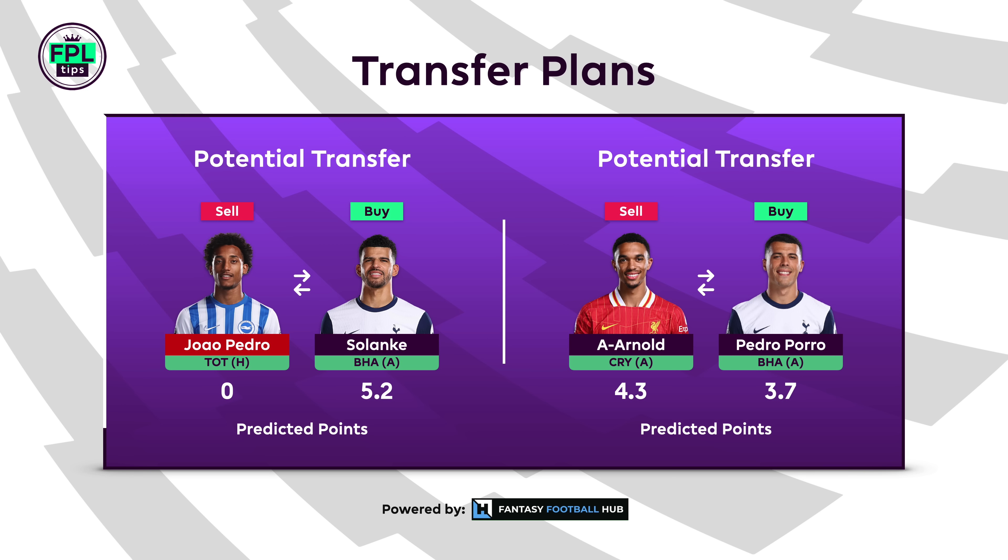Liverpool's fixtures turn after Crystal Palace, so selling Trent might be more palatable then. Or I might even consider selling Cole Palmer before Chelsea's run of four tricky fixtures. Phil Foden, for example, might become an option if we see him start against Fulham. So the plan is to bank the free transfer for GW7, and here's how the team is set to line up.